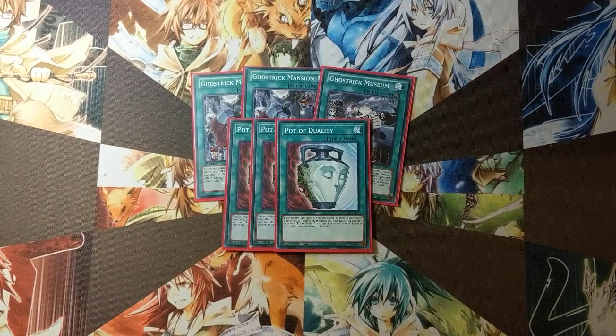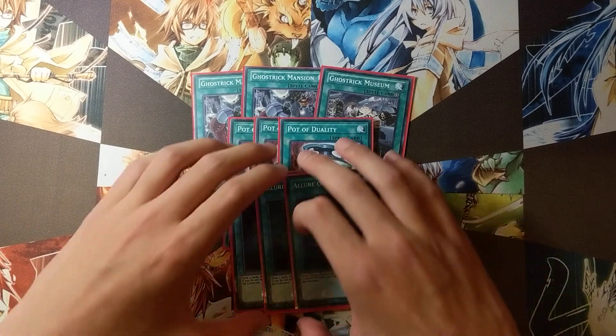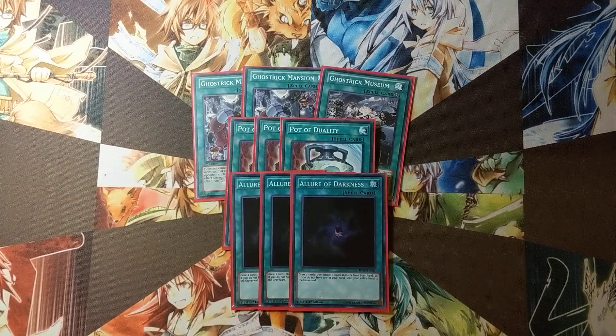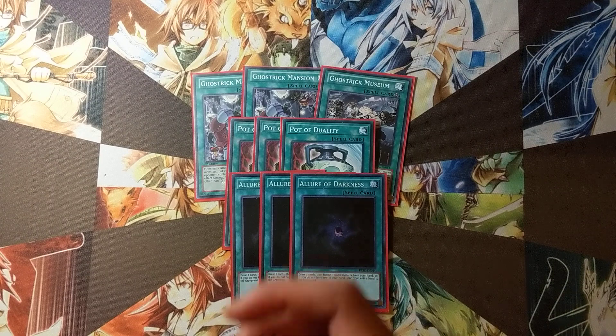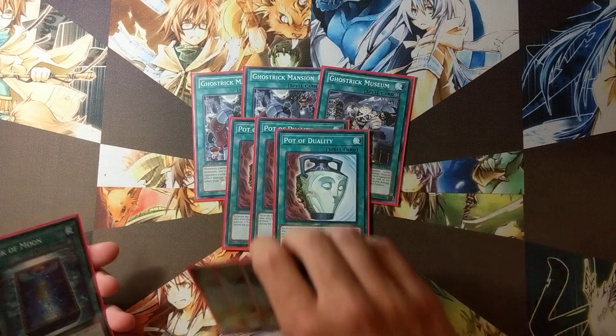Three Pot of Duality and three Allure of Darkness. Duality because you don't special summon all that much, especially early game. Late game, Duality is kind of useless, but that's fine because you have Allure for draw power. Everything in your deck is dark, so Allure is awesome. And one Book of Moon because there's synergy with the Ghost Trick deck flipping monsters face down, and it's just a good disruption card.